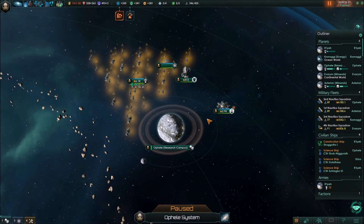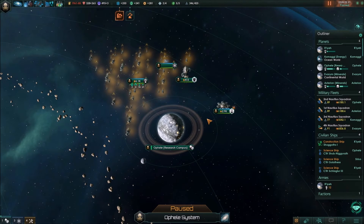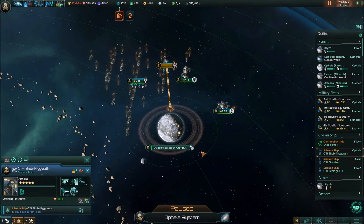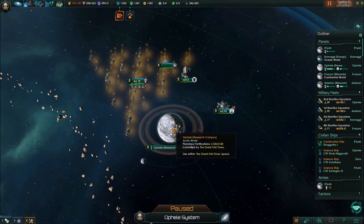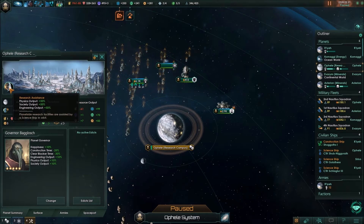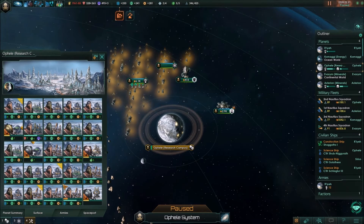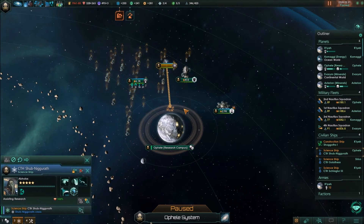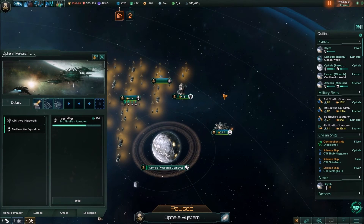The best thing you can do with your scientists after all systems have been surveyed and anomalies explored is Assist Research at a planet — that is a tech you can research in the physics tree. After researching it, click on your science ship, click on a planet, and you get the option to assist research. You get plus 10% research output per level of the scientist on the ship. Since Apollos is level five, he's increasing all the research from this planet by 50%. That is huge, especially if you have specialized research planets. It might even incentivize you to train up more than one researcher.